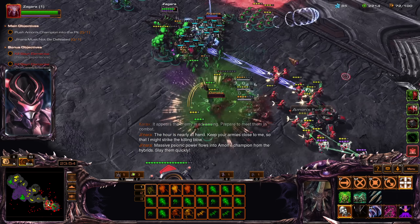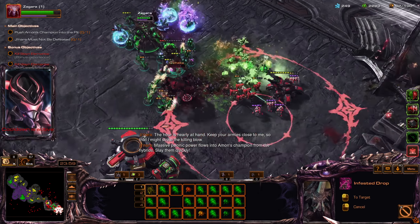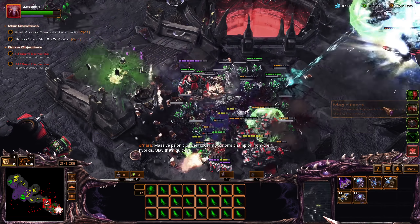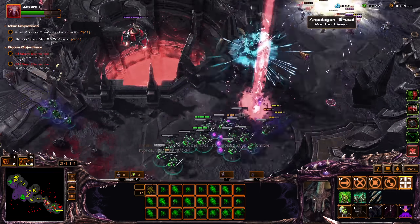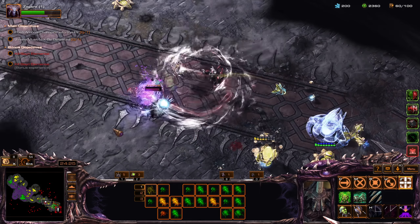Massive psionic power flows into Amon's champion from the hybrids — slay them quickly. Smash these. All I gotta do is take care of the... are you still mining? Oh there we go — I like to take care of it. Oh, there's Arty — gotta take care of Arty.